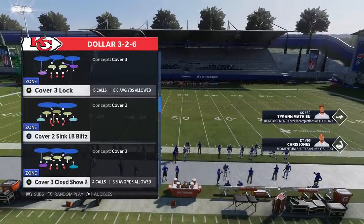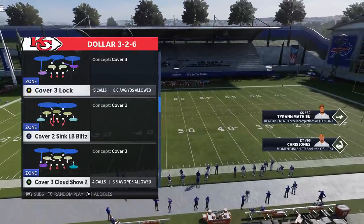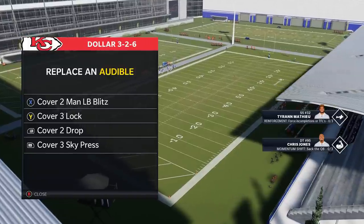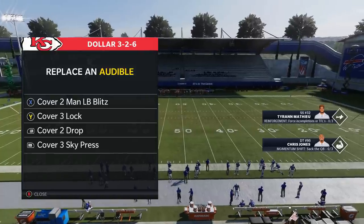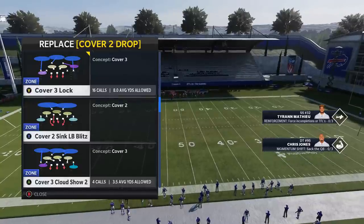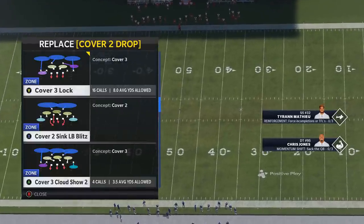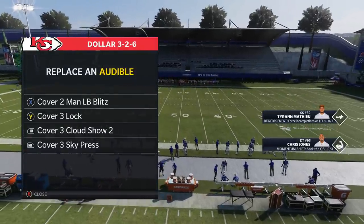I'm going to start off with one of the plays I showed in that gameplay video. To me, maybe one of the best defenses — especially pass defenses in the game — and that's the Cover Three Lock. I'm going to put these all in my audibles because this is pretty much the exact same setup I use online. I keep the Cover Two Man because it's still one of the best man defenses. I put the Cover Three Lock in and replace the Cover Two Drop. The next play would be the Cover Three Cloud Show Two. I use the Cover Three Cloud a lot — it's still one of the better plays — so I'll put that as the third option.